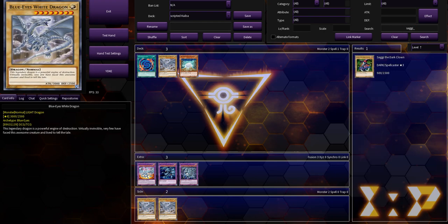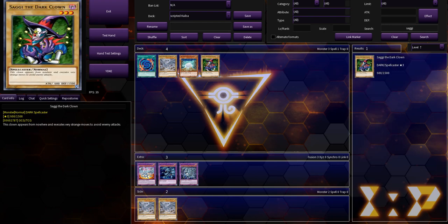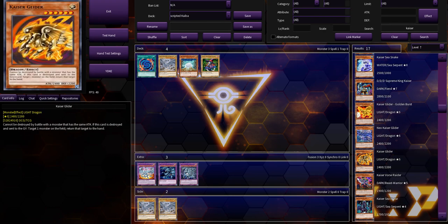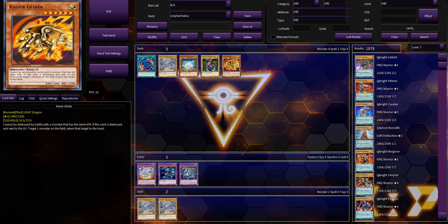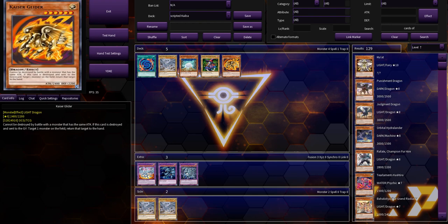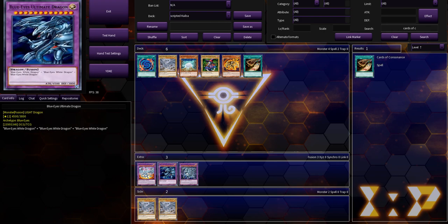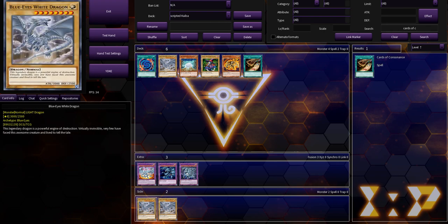And then we'll give him something weird like Soggy and Kaiser Glider — but like the regular one, no reason, just to fill out his opening hand. If we have Kaiba go second, he'll have a draw phase, so we can give him something like Cards of Continents. So he can draw two and then have White Stone search out a Blue Eyes.